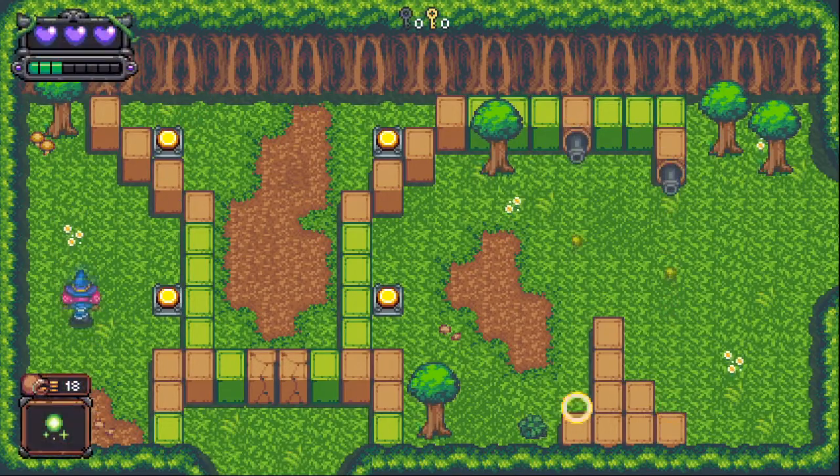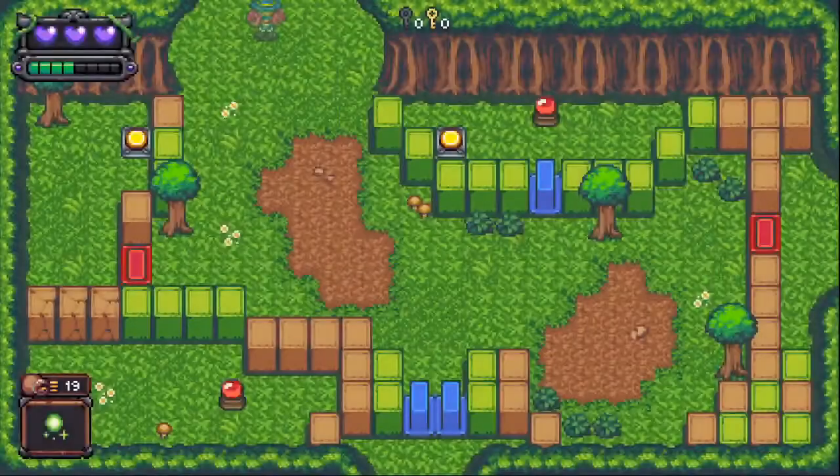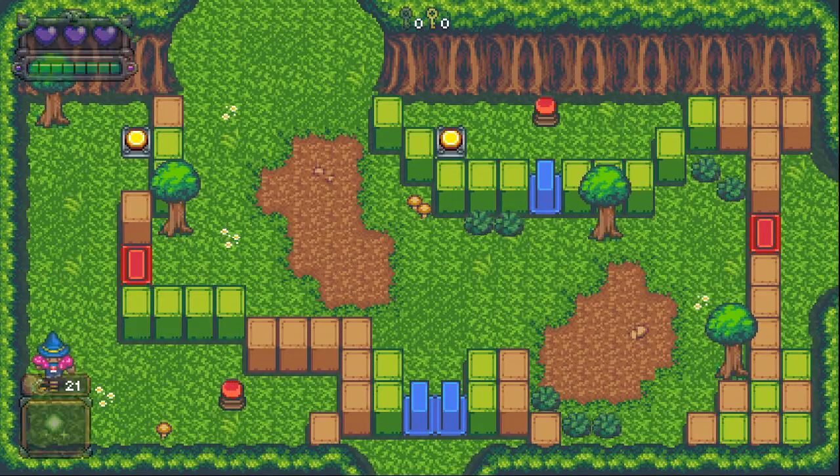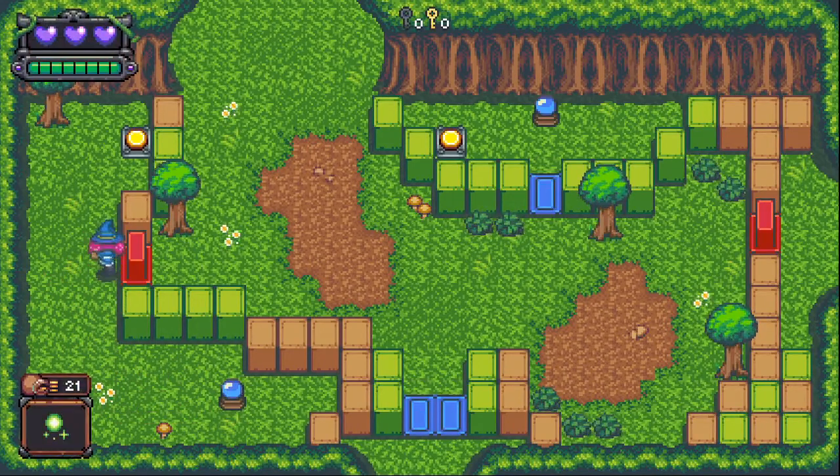A couple more coins. We picked up something — it looks like we could switch our magic. So I can break through these rocks, and these are going to be one of those switches that changes the red and blue — that's what we need to do. We flip that over and we can go down now.